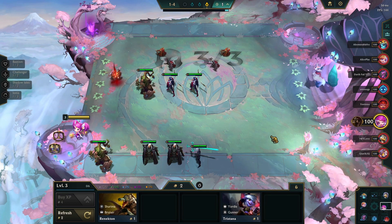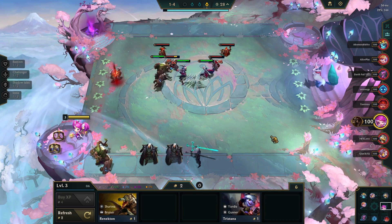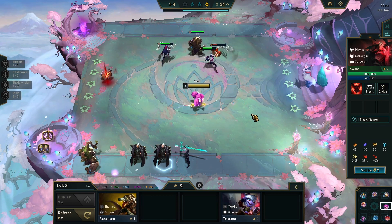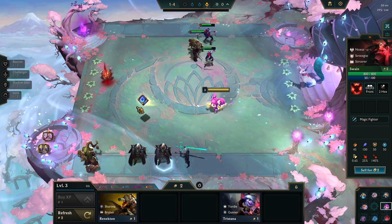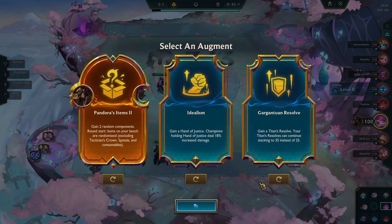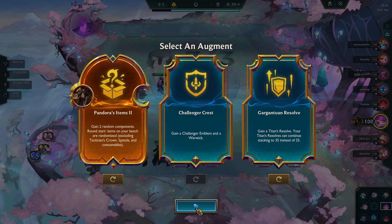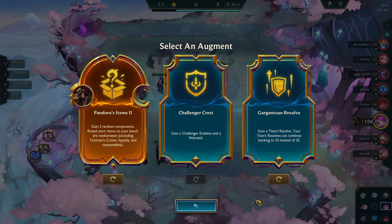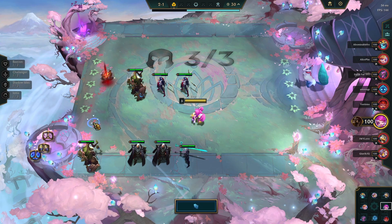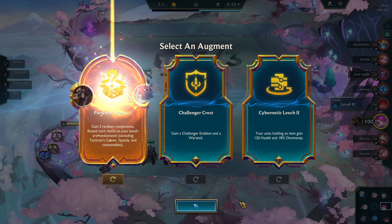It's called Demon Flare or something - deals bonus damage based off your max HP. So we'd go like Warmog's, Gunblade, and probably Deathclaw or Archangel's. Oh my gosh, we have Archangel's - Demon Flare, Demon Flare, Demon Flare! Oh, Gargantuan Resolve is so good, I think I'm down for this one. If only they gave me this later. I still want to go Pandora's Items, so I'll say no to Gargantuan Resolve.